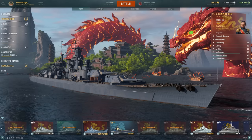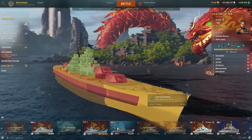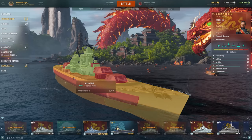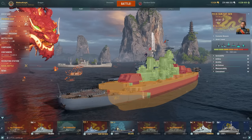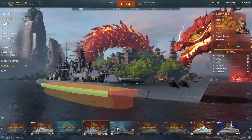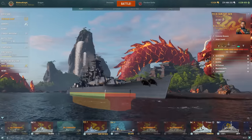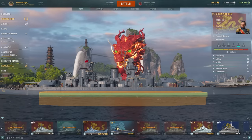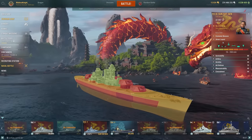Let's start off with the armor layout. As you can see, it's like a Soyuz — it has 32mm nose armor, 60mm side armor, 60mm deck armor, and 32mm aft armor. If we take off all the armor to look at the citadel, you can see it sits really high above the water. So you can get citadeled, and yes, I've been citadeled — it is possible.